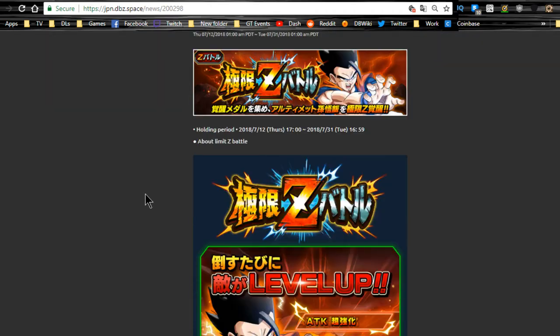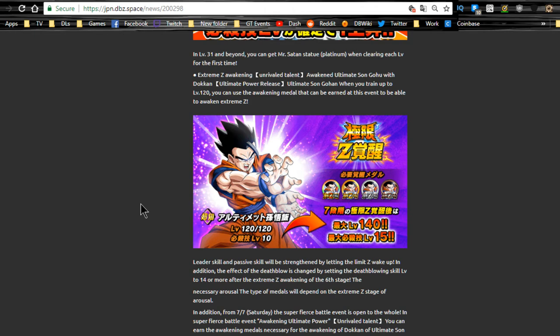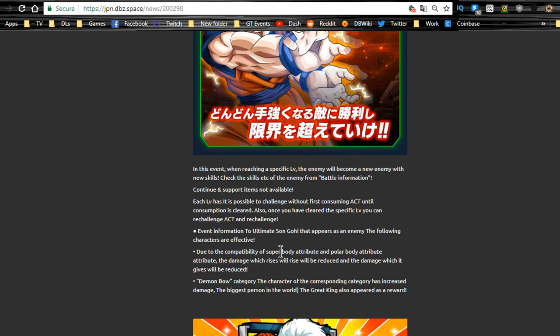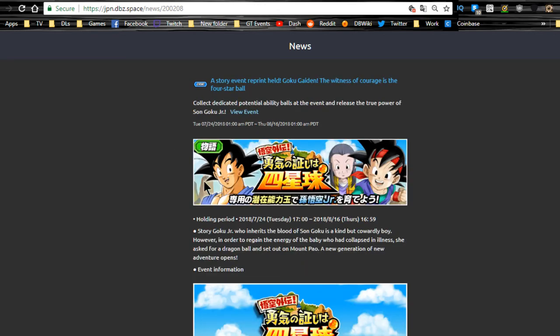Next up is the Extreme Z Awakening for Gohan — it's back until 7/31. Go ahead and do that if you want to get your Ultimate Gohan, the OG intelligence leader. That's also available until 7/31, so six more days. The category for that is the Majin Buu Arc category, and upon completing a certain number of levels you also get items like Grand Elder Kais.